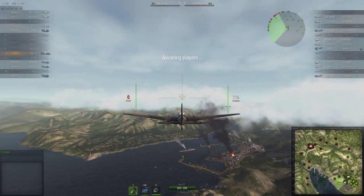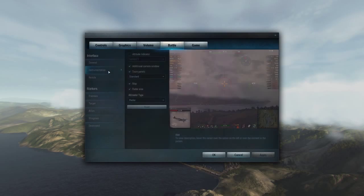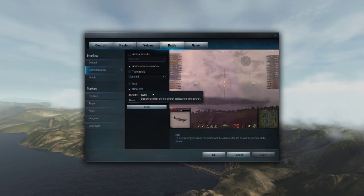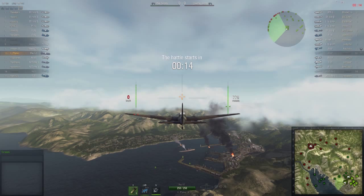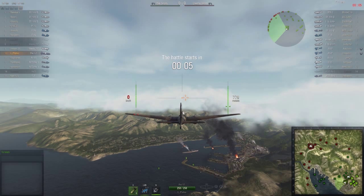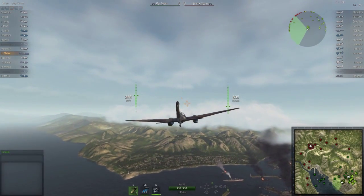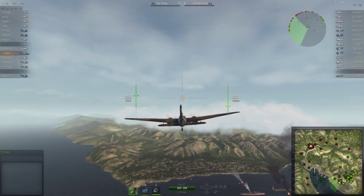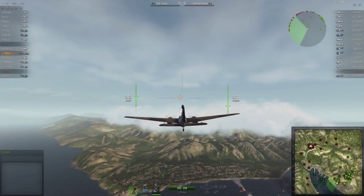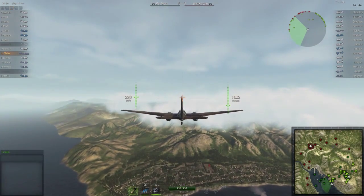Just before we start — the radar up on the right-hand side. Crazy also told me that if you go to your settings, then Battle, then Instrumentation, and tick the radar area, you'll get the radar appearing there. Thanks again to Crazy for sharing that information. Okay, so we're on El Haluf. I'm going to head over to the harbour area, see if I can get some bombs off, and also do some damage to enemy aircraft. Remember, you can press the shift key to go into bomb view so you can see your bomb reticle a little bit better.